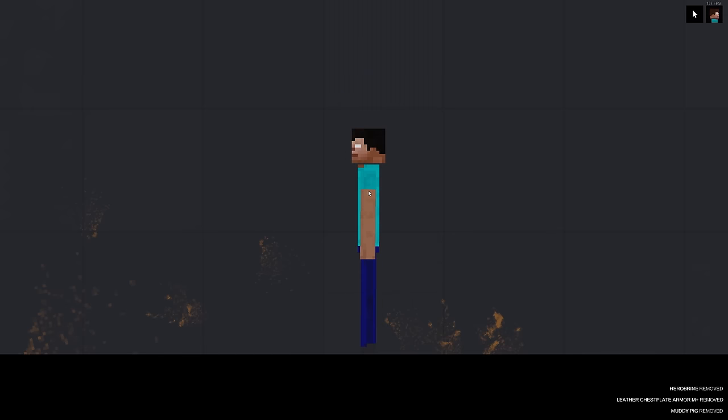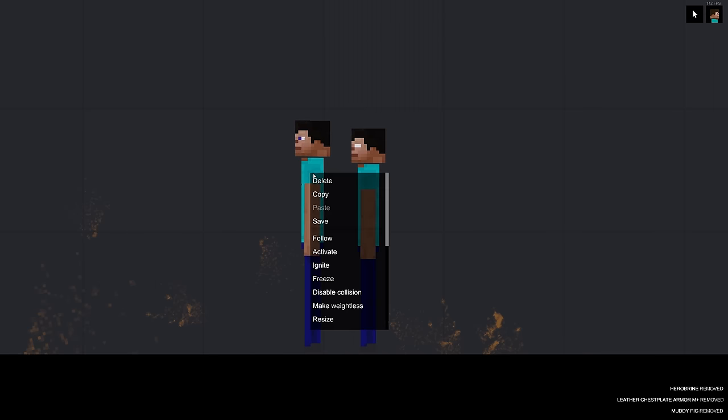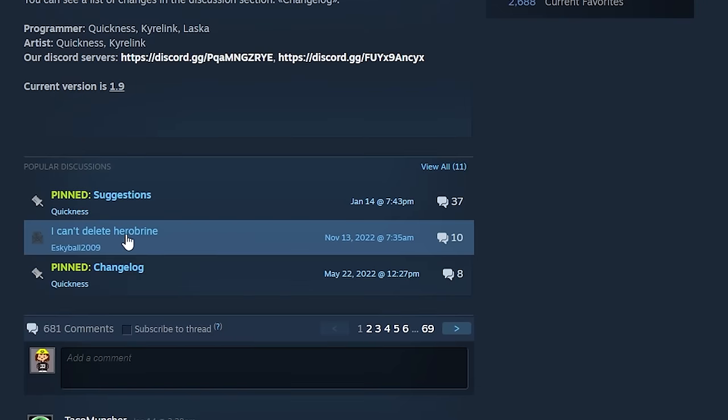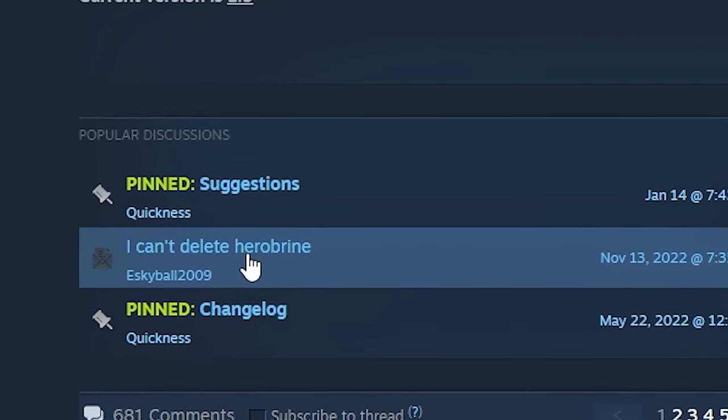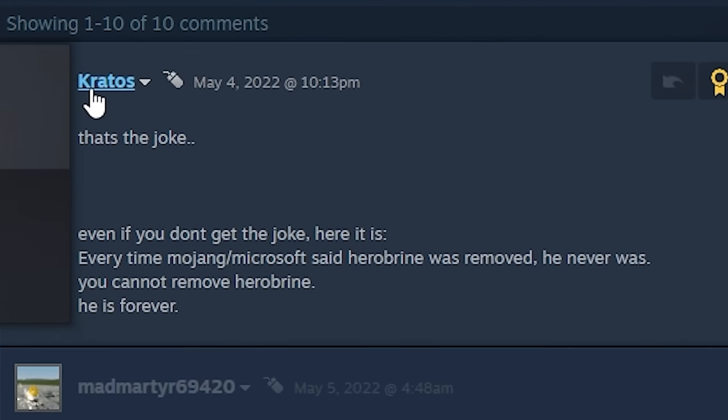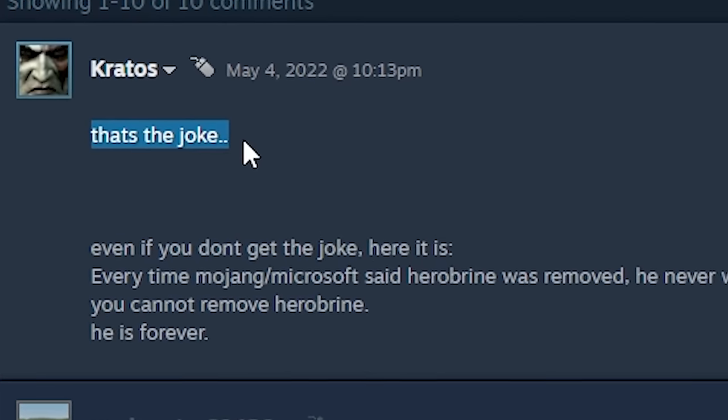I can't delete him! Oh wait, I can — Herobrine removed. I am god! I did what Mojang could never do. That's kind of funny though — you can't right-click delete him. Even in the comments of this mod: 'I can't delete Herobrine, why?' That's so funny. Kratos is just reminding everybody that this is the joke — thank you Kratos for the informative information.